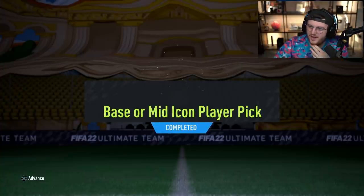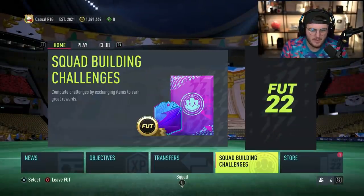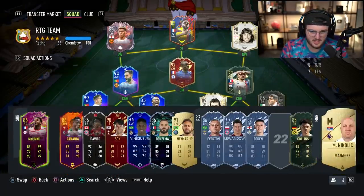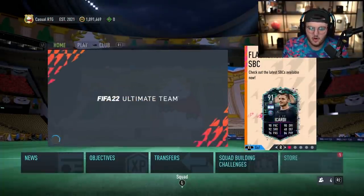I have really muddied this account now. I started today on about 2 million coins, I had fodder in the club. We're now on a million coins. I've drained this club of players to a point where reserves have gone — Lewandowski's gone. EA have got me and they know they've got me. We have another icon player pick to do.